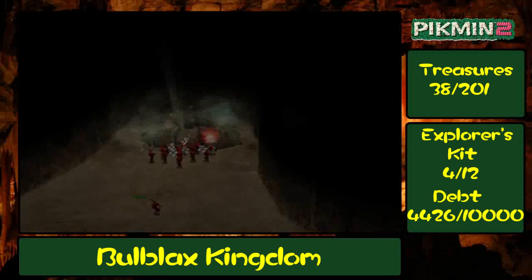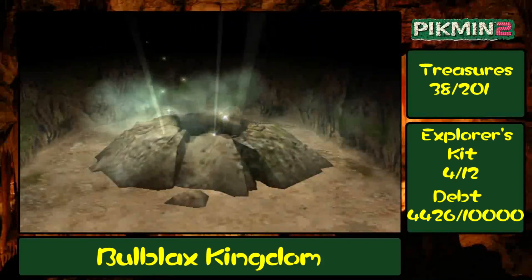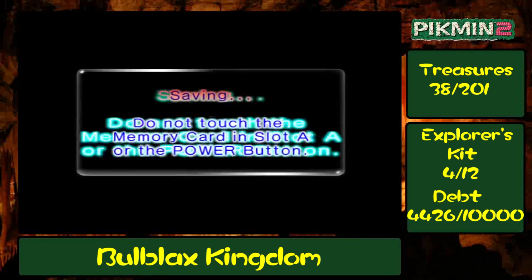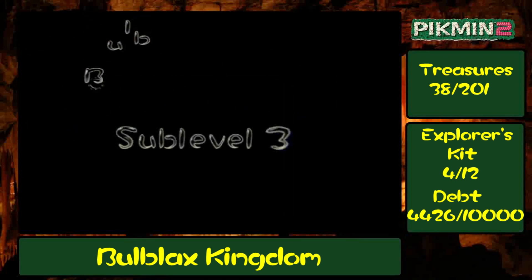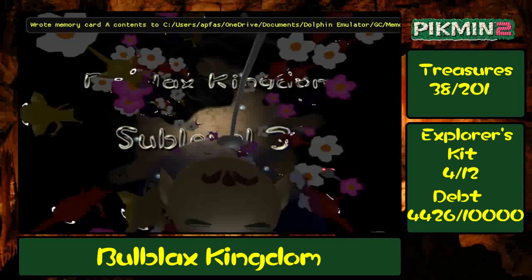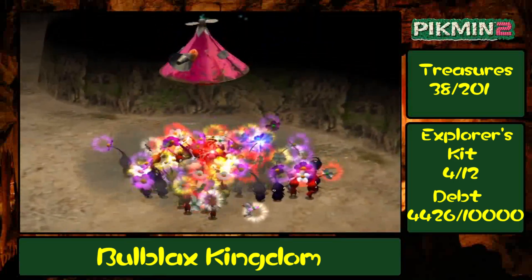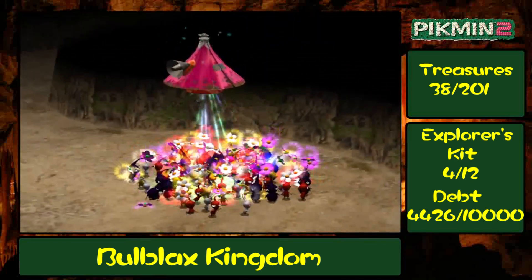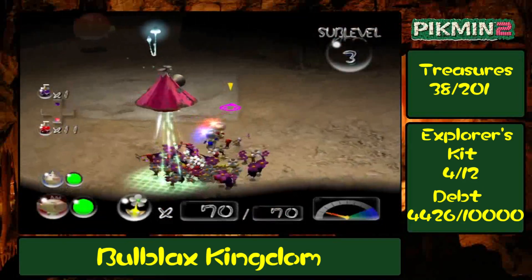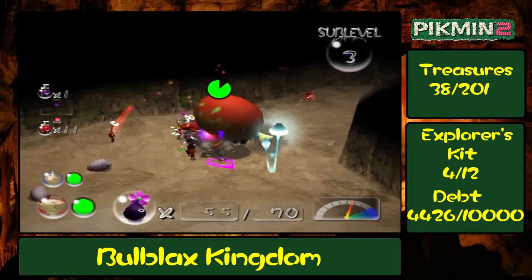We're moving right along so far. The first couple of sub-levels of Bulblax's Kingdom are pretty simple, but the later stages can be a little touch and go. Sub-level three of Bulblax's Kingdom. This one is also fairly simple, but it can be a little irritating because we're going to be dealing with some new enemies here. These guys are irritating — let's go ahead and get rid of them before they cause us any more trouble.